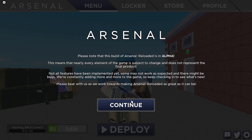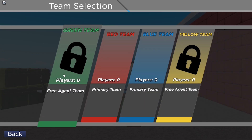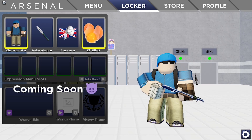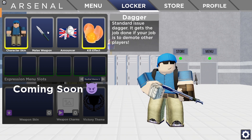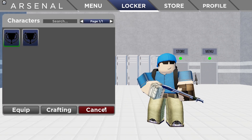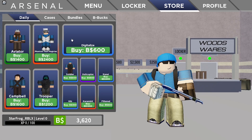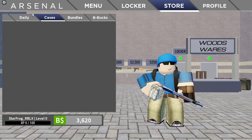Here we have the Arsenal Reloaded menu. When we press Deploy, there's a cool animation for all the teams, which I really like. In the locker, everything has a description, which is pretty cool. We can also click on Victory Themes — though we shouldn't be able to click on that yet.